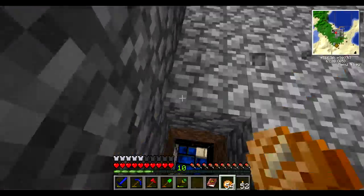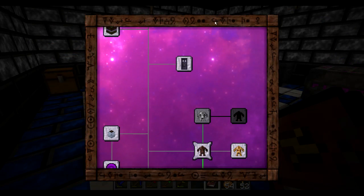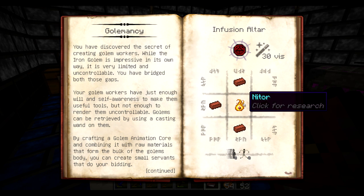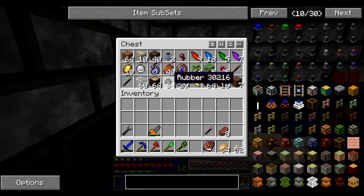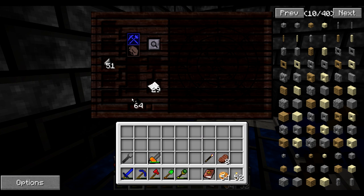So I'm going to try to create - for the sigils themselves, for the simple one, I need night ore. Actually, I need Imperito and Motus mostly to create it. So I guess researching that will be the smarter thing to begin with.